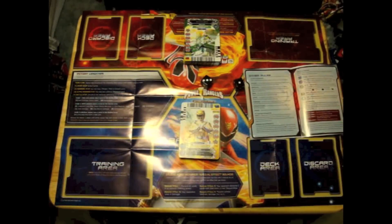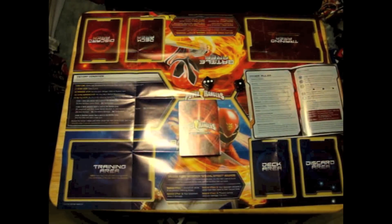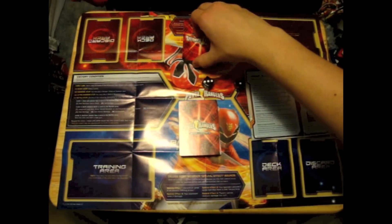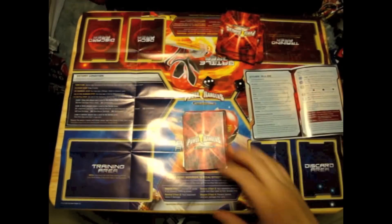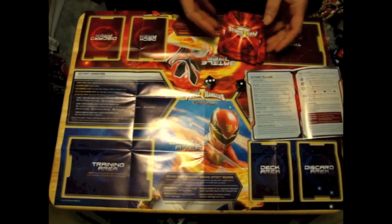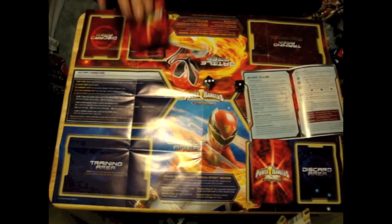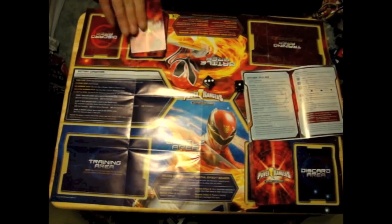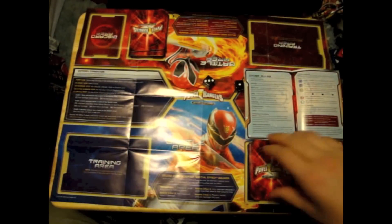All right, so we have returned. My new opponent is here — how do you do, sir? He will be playing with the RPM deck and I'll be playing with the Mighty Morphin deck. They've already been shuffled. We're going to cut the cards in a gentlemanly fashion. Cut the cards at the same time. Pick up all the cards, put them at your deck area, and here we go — drawing five cards to start. Let's begin our first turn.